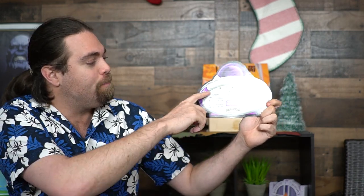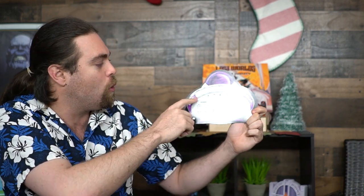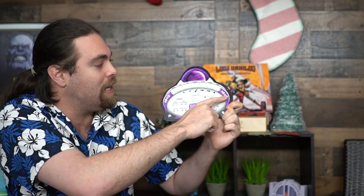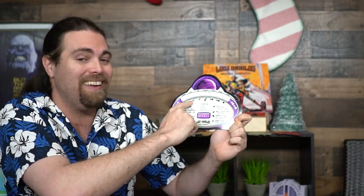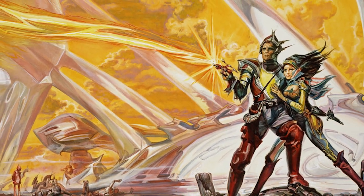Once someone hits 18 points, it triggers a final round where everybody gets to take a full turn. Then you tally up your points with any bonus scoring, because each player board has potential bonus points based on how far you go — whether you're a complete tyrant destroying the lands or a savior trying to save them, gathering two victory points on either end. There's also a one-or-nothing which affects whether you get to re-roll extra dice on your turn.